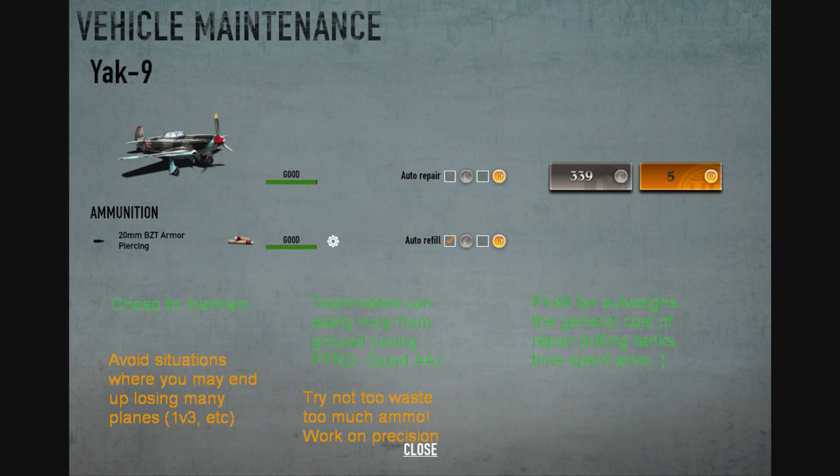Now we get into the maintenance for this vehicle — very cheap and manageable. It's 339 credits per plane spawn and the ammo doesn't cost much either. In a typical game you could spend around 5k credits and end up making 15,000 plus depending on how well you do. Just always hunt those enemy planes and tanks, take them out, and you'll have a clear advantage for the rest of the game and can farm lots of credits.